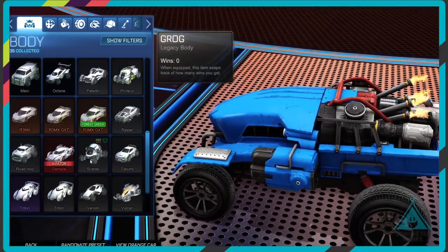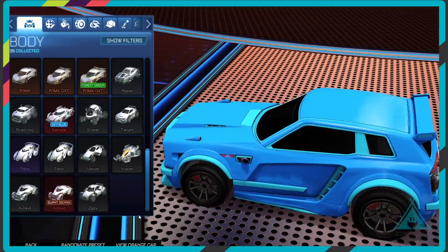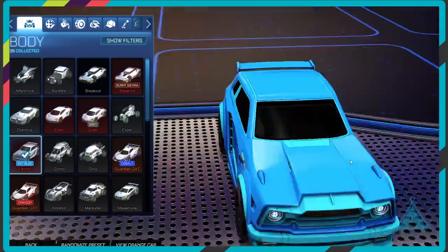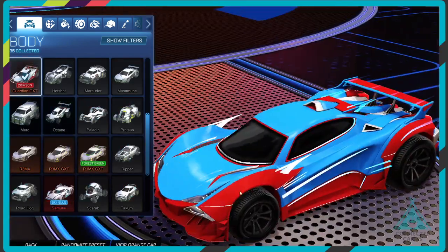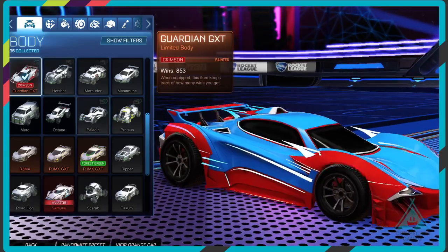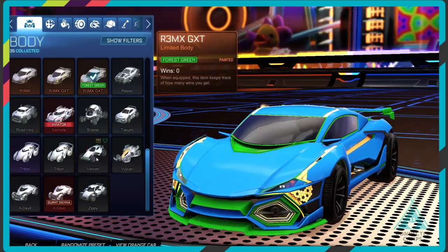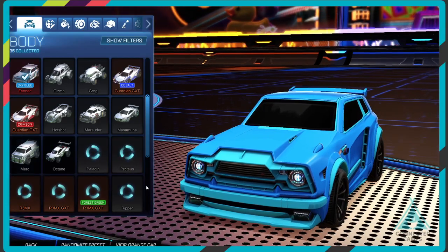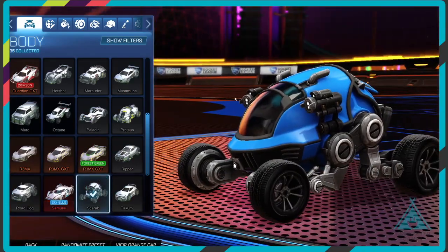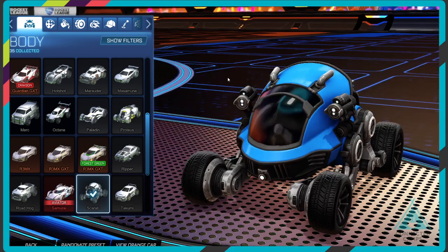I was going to show you the Octane, but apparently I don't have it — I might have accidentally traded it. The Octane's another really good one. The Samurai I've been using is still relatively boxy, and this one's painted crimson. Even though I'm talking about the hitbox, relatively use whatever's comfortable for you. I used the Scarab for a long time and it's round so its area isn't super great, but if you get used to it, it's relatively simple to use.